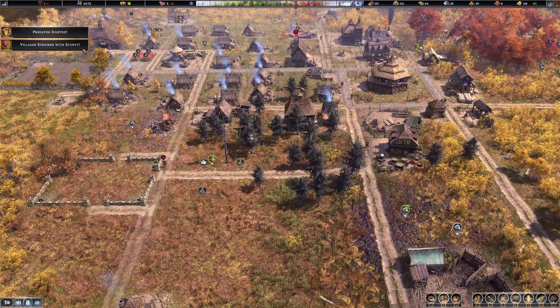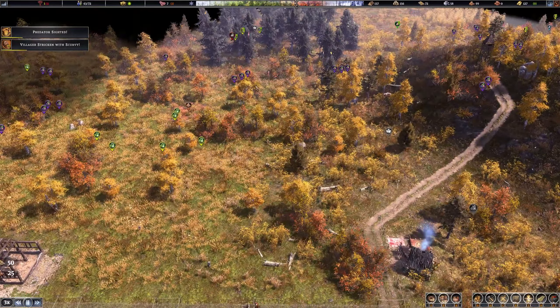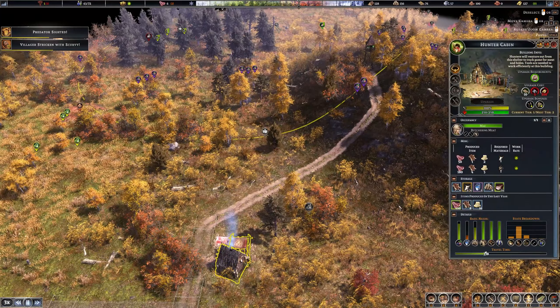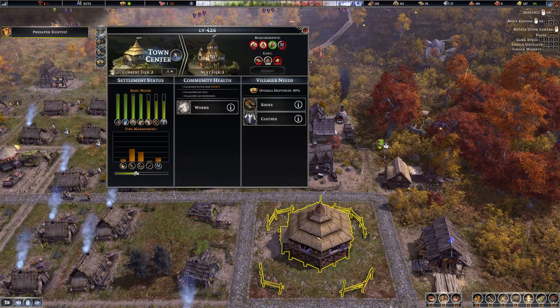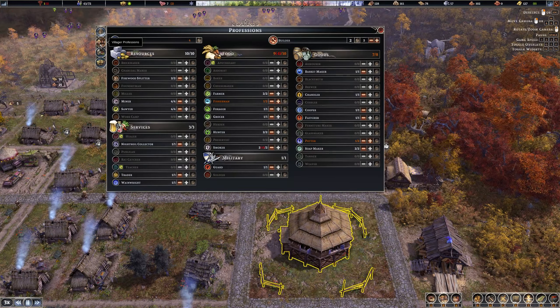Stricken with scurvy, and a predator is sighted. 400 meat — that helps — and tallow. Can we see the town center villager professions? We only have 4 laborers, so we need more people.